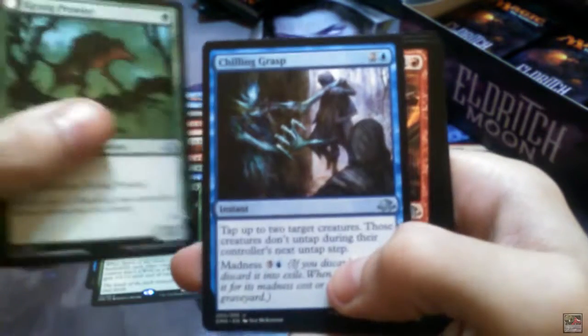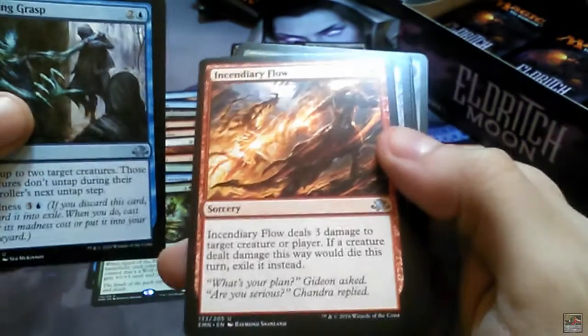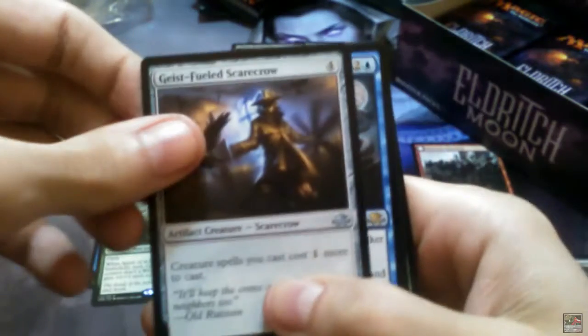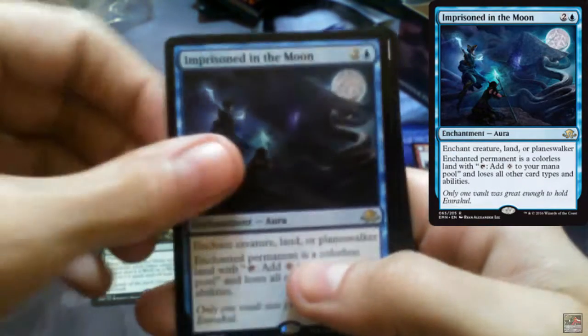Kessick Prowler, Chilling Grasp, Incendiary Flow, Geist-Fueled Scarecrow — that's another uncommon — and Imprisoned in the Moon is the rare.